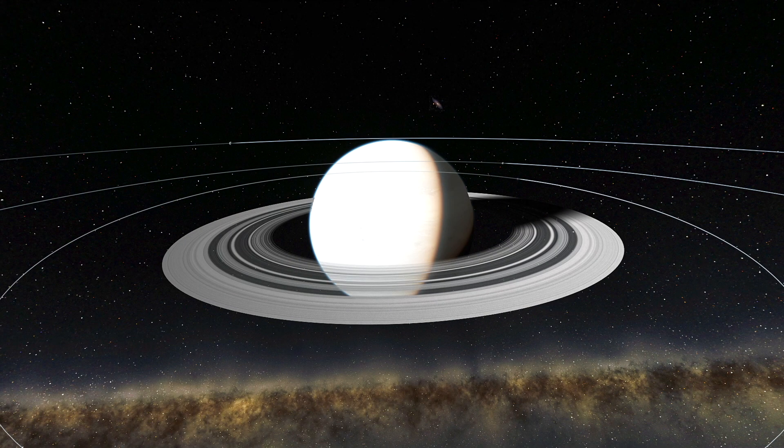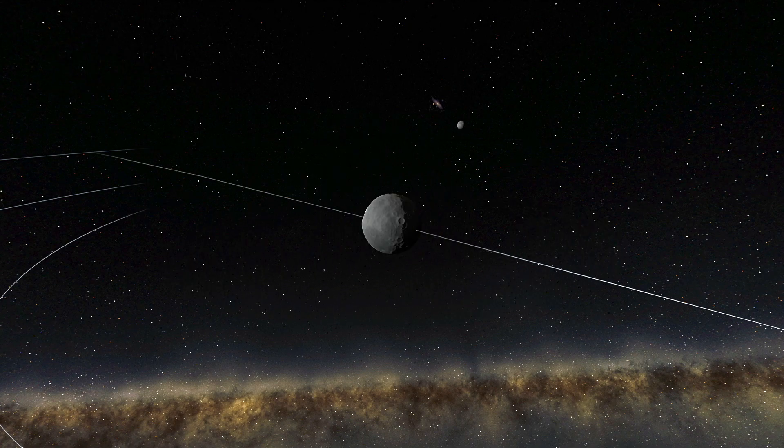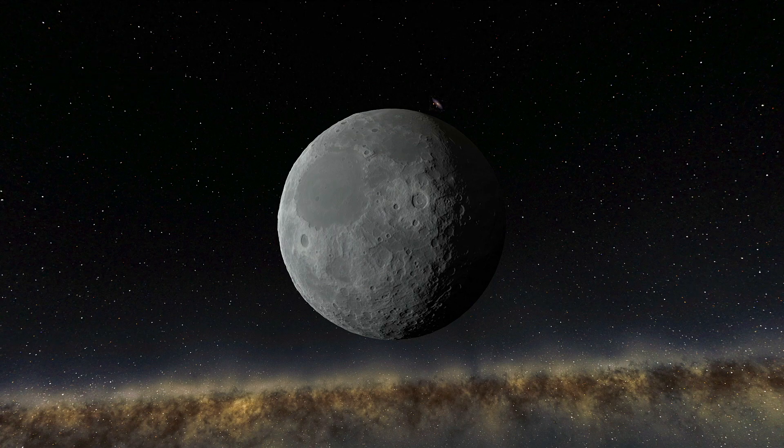The first gas giant in KSS-2 is Novin, which is a huge white-blue gas giant and also one of the first exoplanets to be discovered in the Kerbal lore. It has a huge bright ring system that will be awesome to explore and check out from the surfaces of its multiple moons. The first of which are Isle and Urm, which are admittedly a little bit boring but are the best seats in the house to watch the rings of Novin up close.